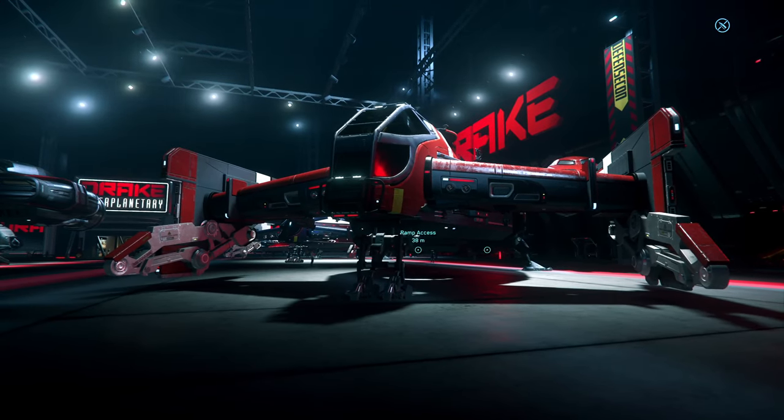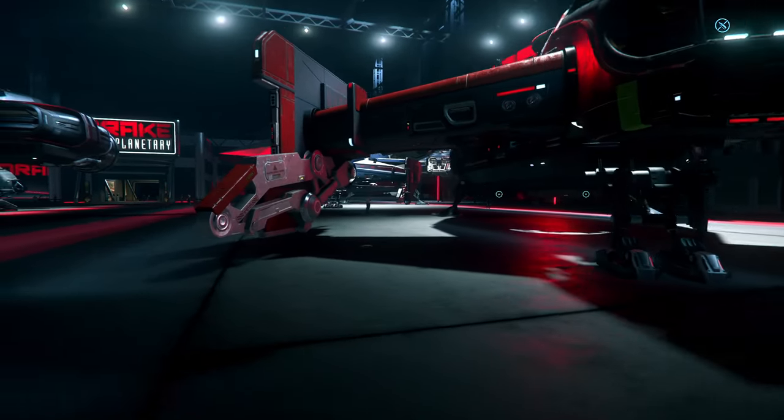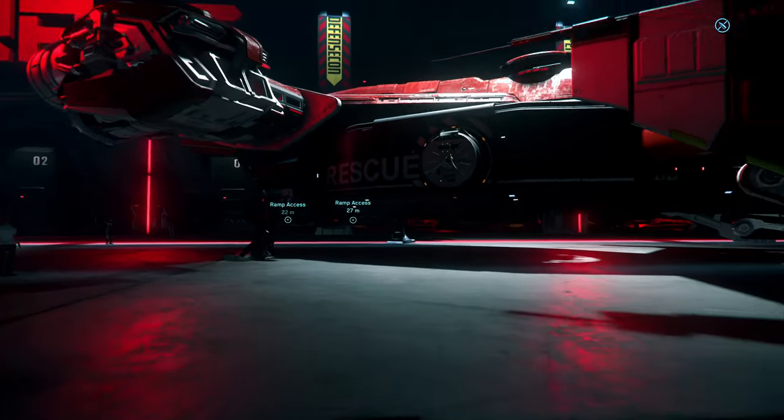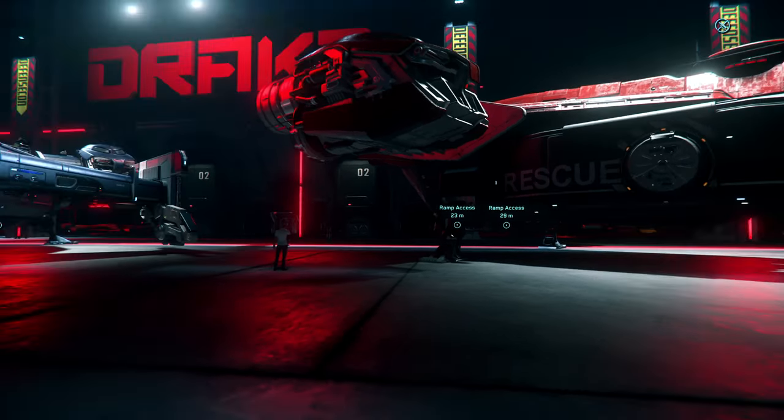And we have the Cutlass Red. I used Cutlass Red a lot to test armor, small arms and vehicles. But we cannot use her as a spawn point anymore, so I melted my Cutlass Red. I don't see a use for this ship anymore.